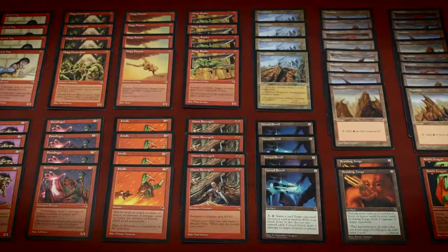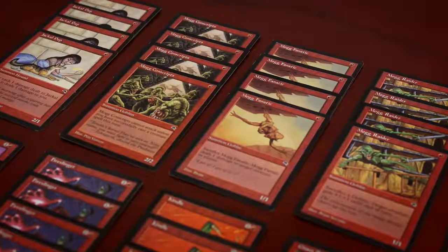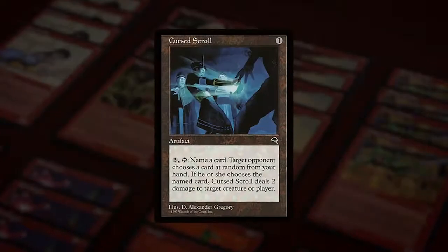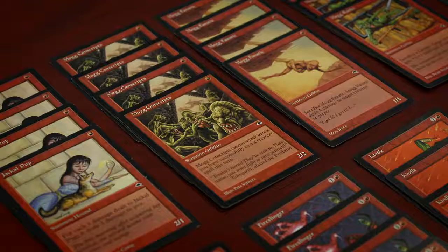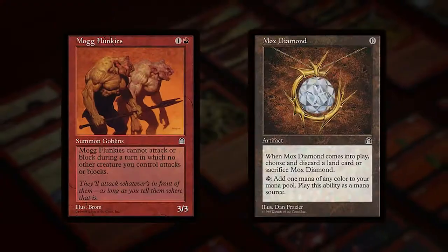With the release of Tempest, David Price designed a faster, more resilient version of Dead Guy Red. With efficient one-drops such as the newly printed Jackal Pup, Mogg Conscripts, and Mogg Fanatic, and a late-game engine in Cursed Scroll, David's Tempest-only constructed deck made history by winning Pro Tour Los Angeles in 1998. This new version of Sly continued to dominate the pro scene with new cards being added such as Mogg Flunkies and Mox Diamond.